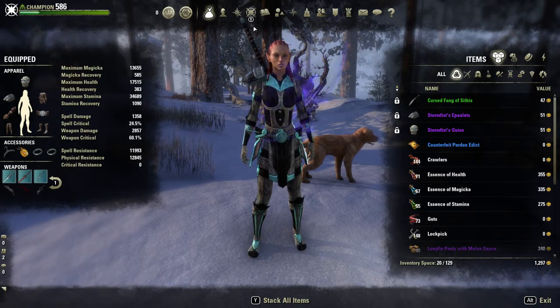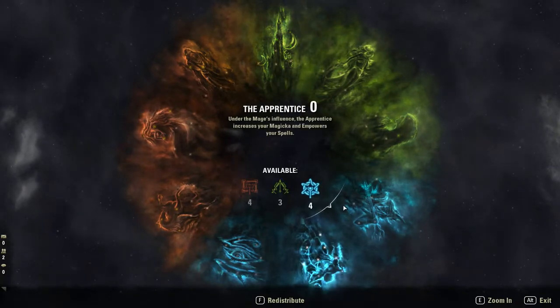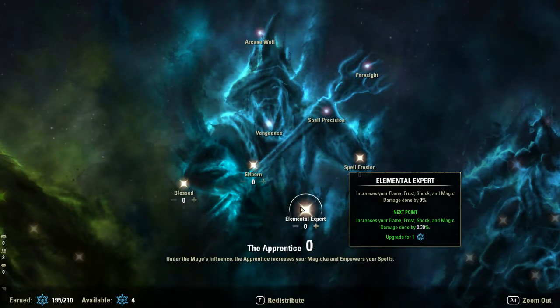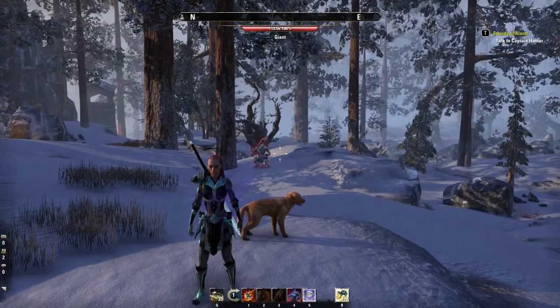This damage bonus carries into the champion points as well. For example, if you were to put into Elemental Expert just enough to give you 5%, you would actually get 10% more damage from shock even on a stamina build — because the class 5% and the champion point 5% stack. I don't have mine set up that way, but just letting you guys know.